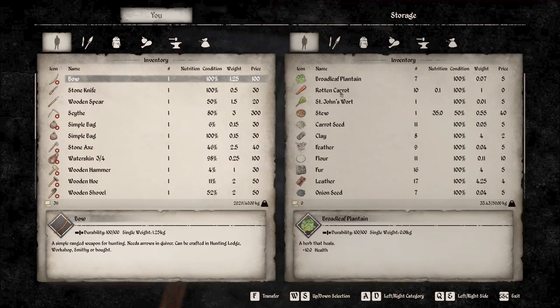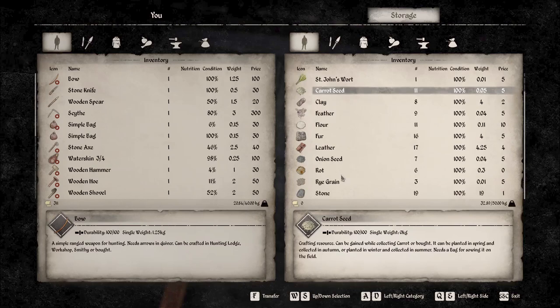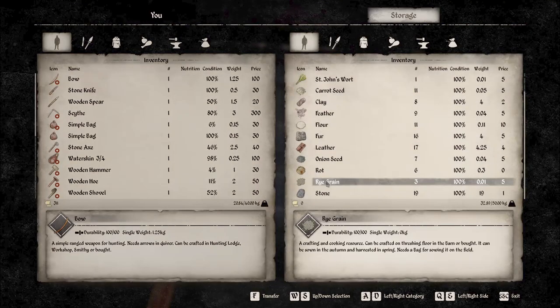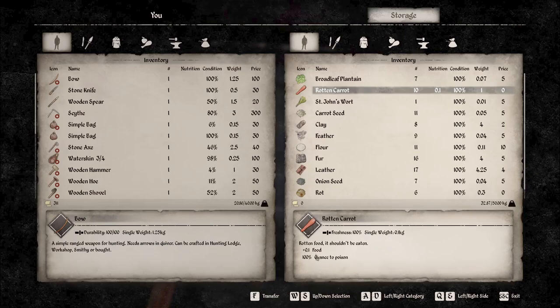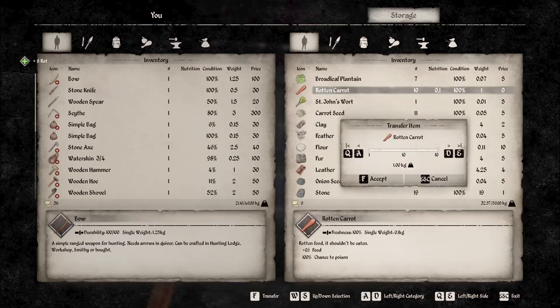What have we got to eat? Some rotten carrots. We've got one bit of stew that will keep us going for a little while. We've got some rye grain — can we just take that to Gostovia and sell it? And our flour — is it going off? Does that decay a little bit slower? Maybe we'll keep the flour. What can we do with rotten carrots? There's a 100% chance you can be poisoned by a rotten carrot, which is a terrible way to go. Maybe we just chuck them in the barn as rot for crafting fertiliser.